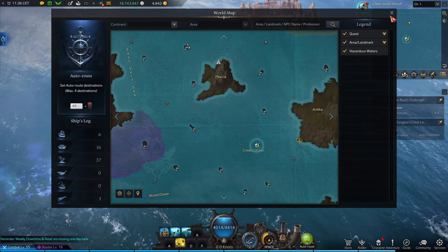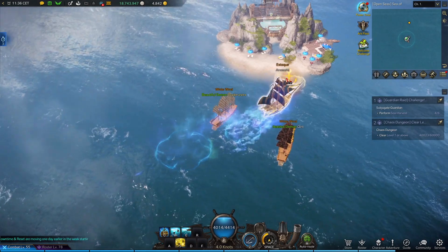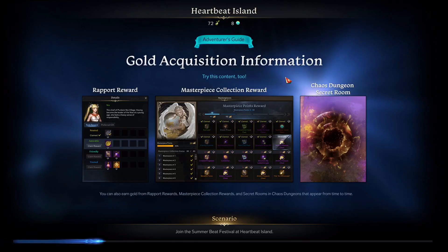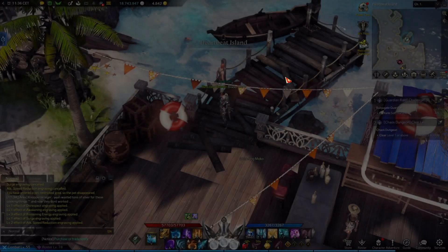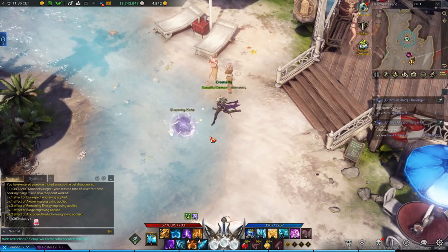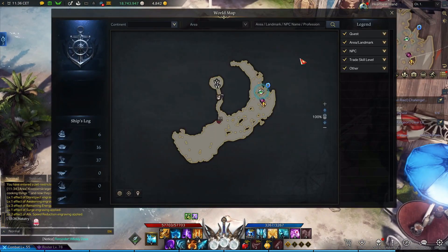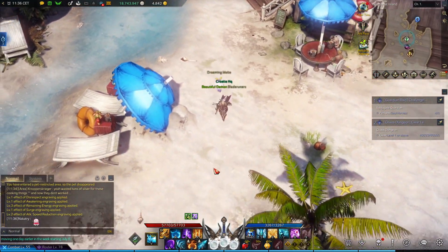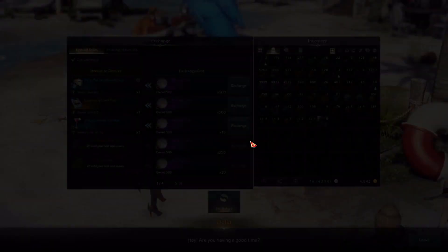Let's go to Heartbeat Island to show you how the island looks and which rewards you can get. I am now here on the island. Let's see how it looks. This is not a small island — it's a pretty big island. The first thing you will notice after you enter is that you'll be able to buy different kinds of rewards from an NPC here.